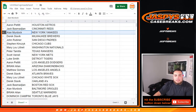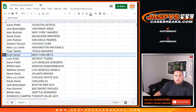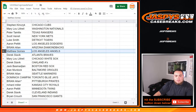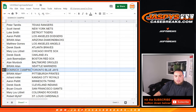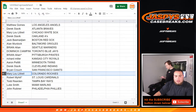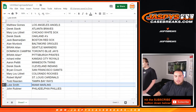Jack with the Reds. Allen, you have the Yankees. Derek with the Brewers. John with the Padres. Steven, you have the Cubs. Mary Lou with the Nationals. Peter with the Rangers. Scott, you have the Mets. Luke with the Tigers. Aaron with the Dodgers. Brian Allen with the D-backs. Matthew with the Angels. Derek with the Braves. Mary Lou with the White Sox. Derek with the A's. Jack, you have the Boston Red Sox. Baltimore Orioles for Allen. Brian with the Mariners. Dominic, you have the Blue Jays. Brian Allen, free spot — Pirates. Richard, you have the Royals. Aaron with the Twins. Derek with the Indians. Brian with the Giants. Mary Lou with the Rockies. Robert with the Cardinals. Todd with the Rays. Luke Smith with the Marlins. And John with the Phillies.